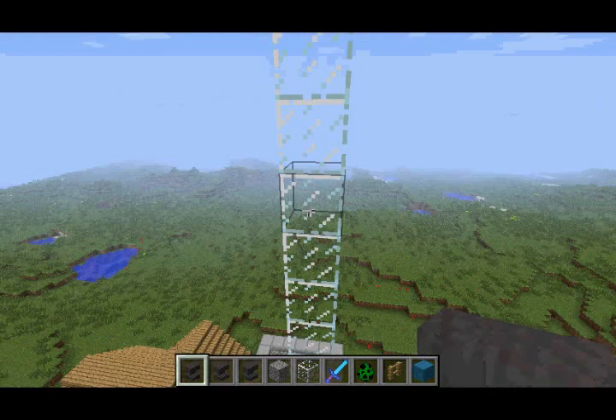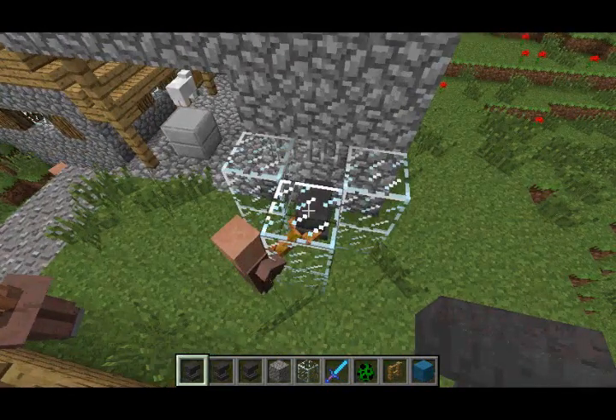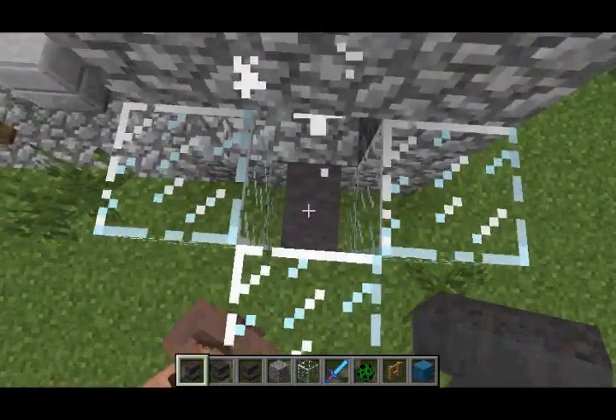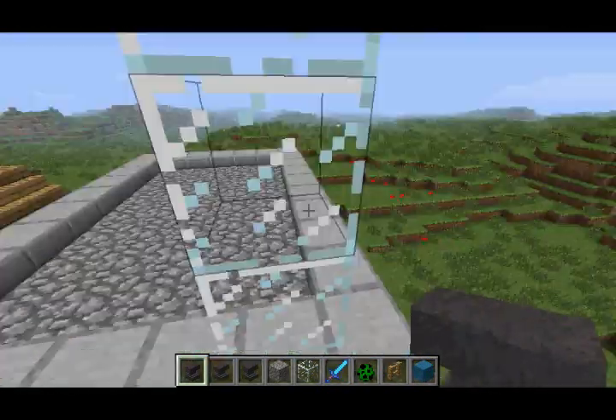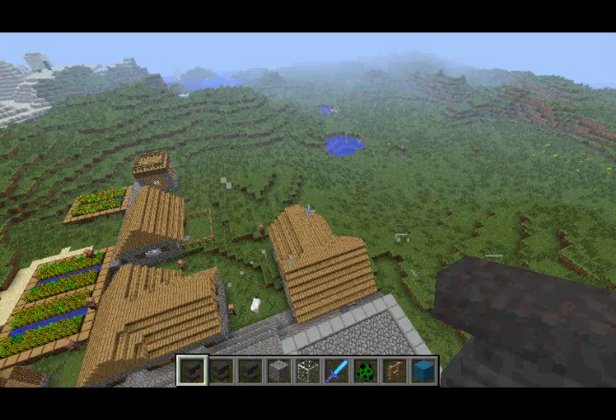So I built some glass blocks here, and we're going to drop the anvil all the way from up here. It's going down — and there we go, it actually killed the creeper. So the anvil can also be used for killing unsuspecting mobs and players. That's pretty much all that the anvil does, so on to the next feature.